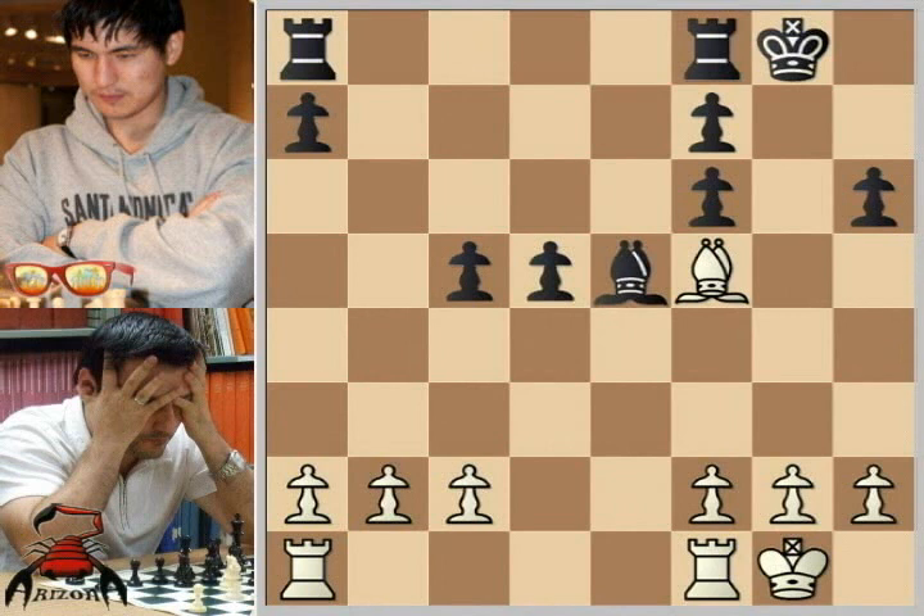Even though this is known in theory, that does not mean that it's a position that most people would like to play. You have to be some sort of sick puppy to really enjoy this position with either color. Though I suppose if I were playing white, I'd be a happier sick puppy than I would be for black. But it's basically an equal game. In the long run I like white's chances, but the bishops are opposite color. You can say white has a better pawn structure — this is true. But can white exploit the weak black pawns? That's the question.